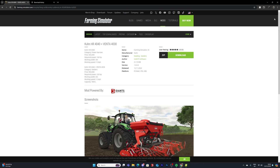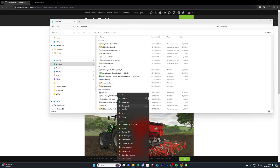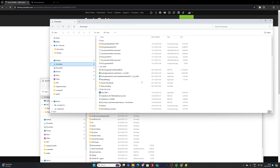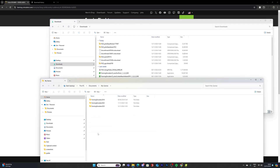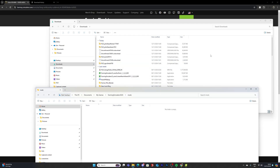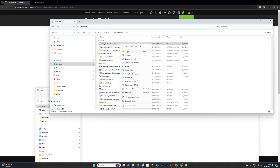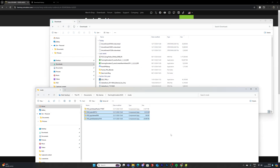Once it's finished downloading, open up two different windows to make this easy. Open your downloads folder in one window and your documents folder in the second. You'll see all the mods finishing up in the downloads window. In the documents window, go into My Games, then Farming Simulator 2025, and then into the mods folder. From here, select the mods and drag them across — or copy and paste them. You can hold down Control to select them all and drag them across, and they'll all appear in the mods folder.